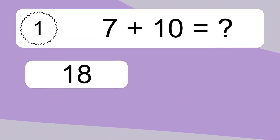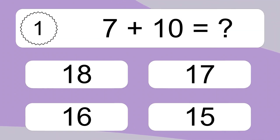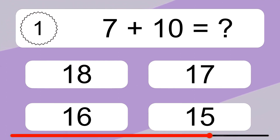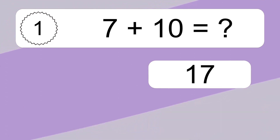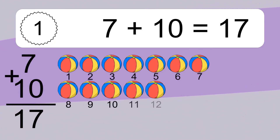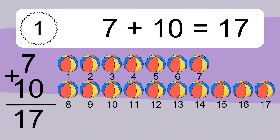7 plus 10 equals what? 7 plus 10 equals 17. Let's count it.